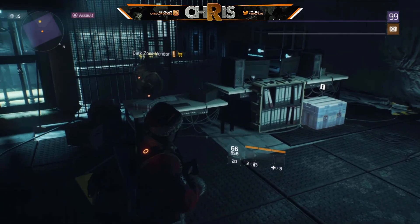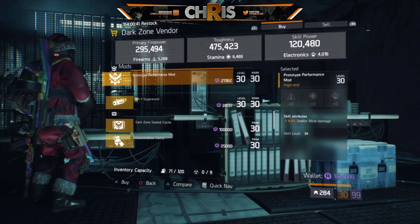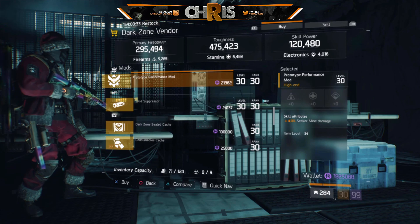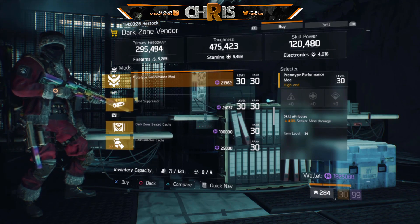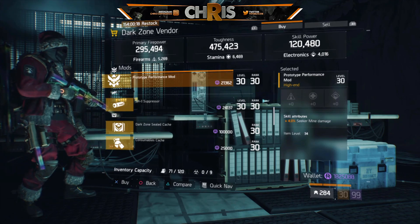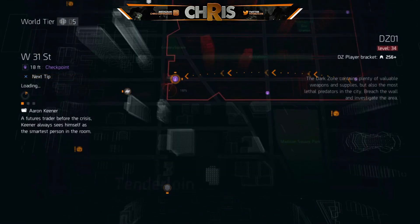At East 31st Street they have a seeker mine damage mod which is god-tier — I highly recommend picking it up, I already have it or I'd be buying it. It's 4% seeker mine damage; I love running seeker builds, they're too much fun. It's really good for legendary solo and legendary missions, so definitely pick that one up.